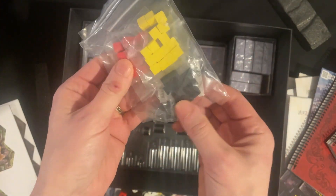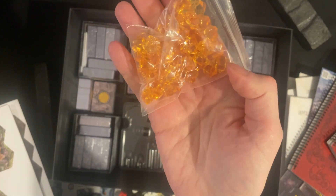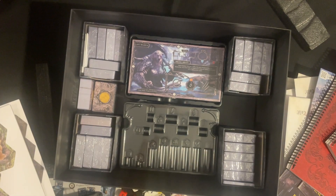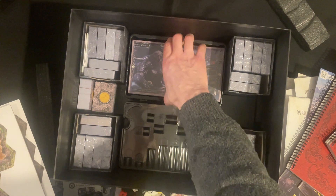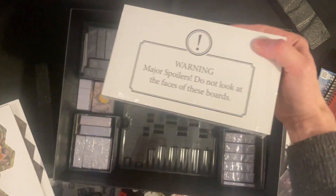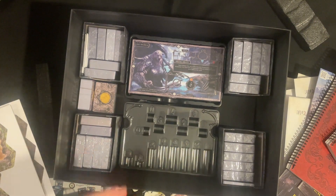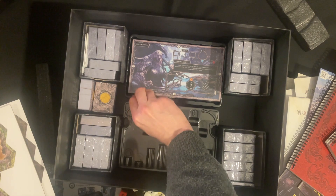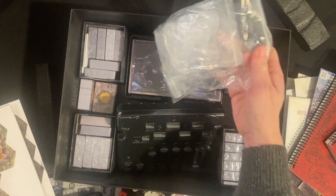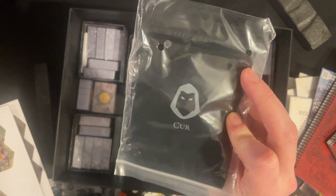We've got cubes in red, yellow and black. There's some amber — John Hammond will be after that to start Jurassic Park. Then there's a huge stack of cards which I can't look at, and some more cards in a little baggie. Then a little baggie with standee bases, and a little pouch that says Kerr on it.